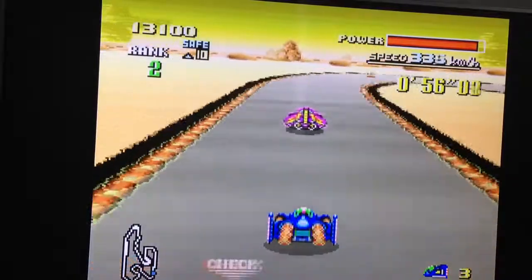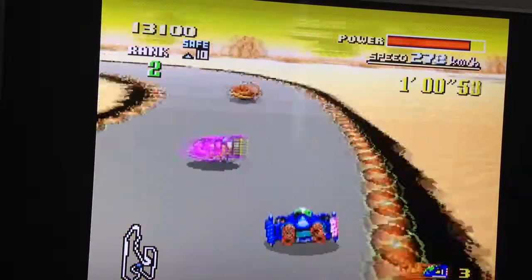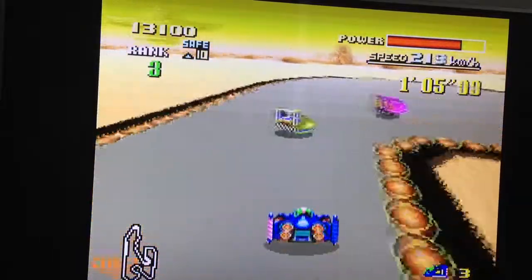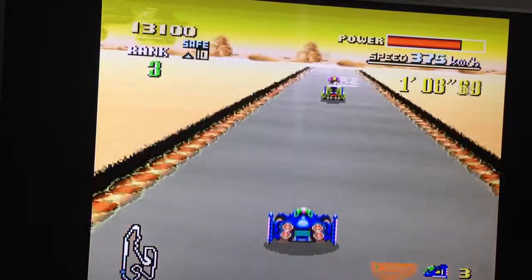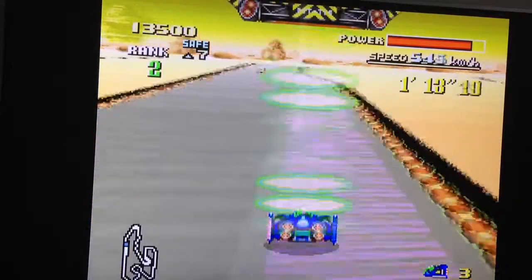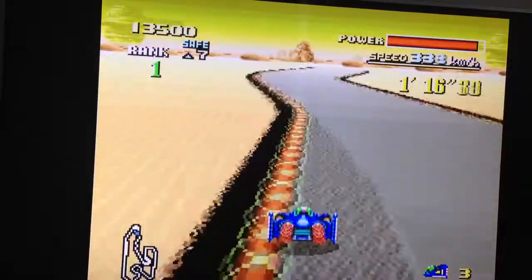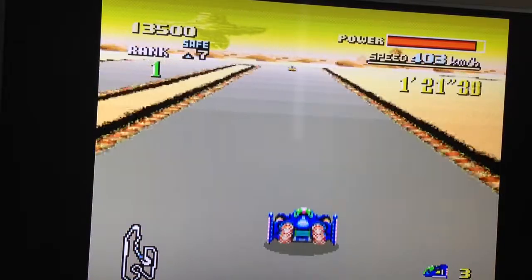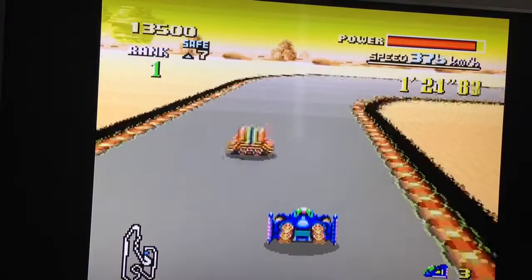The Fire Stingray is right behind me. In F-Zero X, you only have to do three laps, but there are six courses instead of five. It's always best to go slow on energy fields, as then you'll recover more. I'd say Sand Ocean does step up the difficulty a bit, whereas Mute City 1 and Big Blue are quite easy.